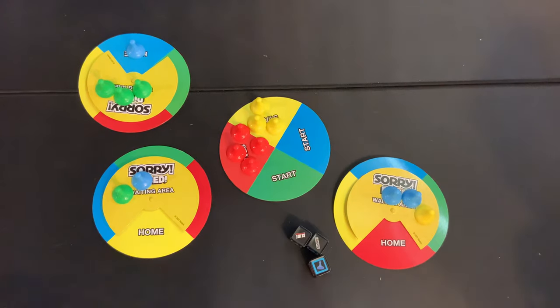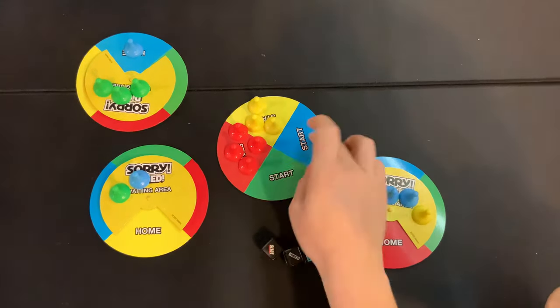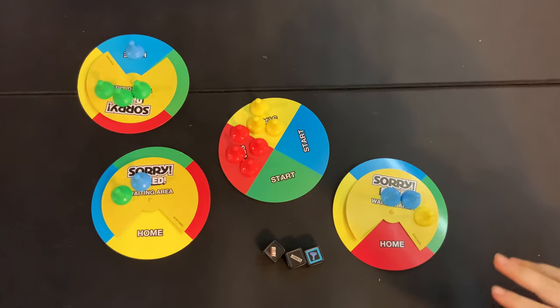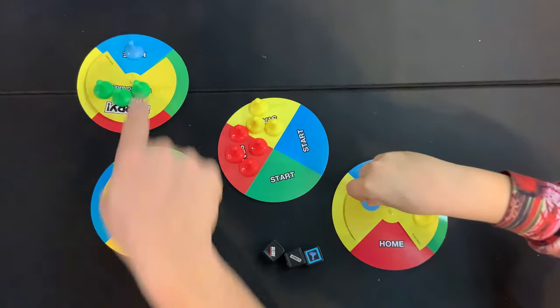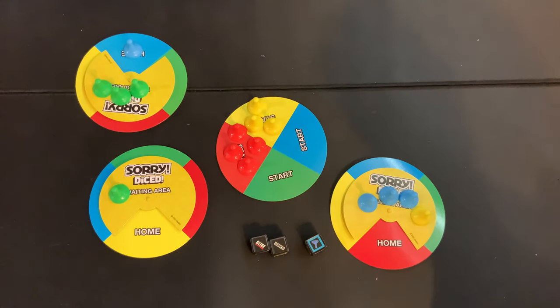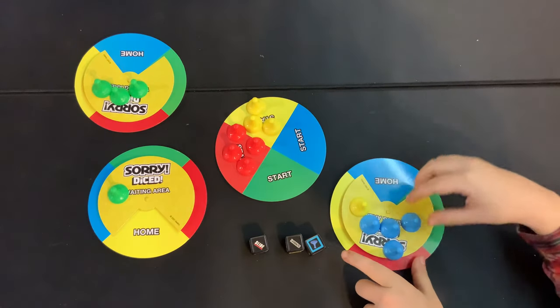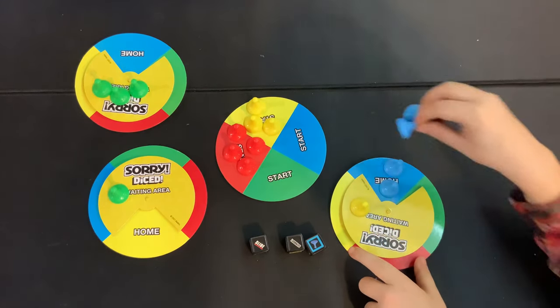Dad hates yellow! The dice pass back around. Next roll: Sorry, Slide, and a blue — but there's no blue in the start area, so you have to take a blue from a waiting area, and dad has the only one. You can't take from his home except with a Sorry. Luke uses Sorry and then his Slide — and Sean, knowing exactly what he's doing, takes his turn with Sorry, blue, and Slide to complete his set.